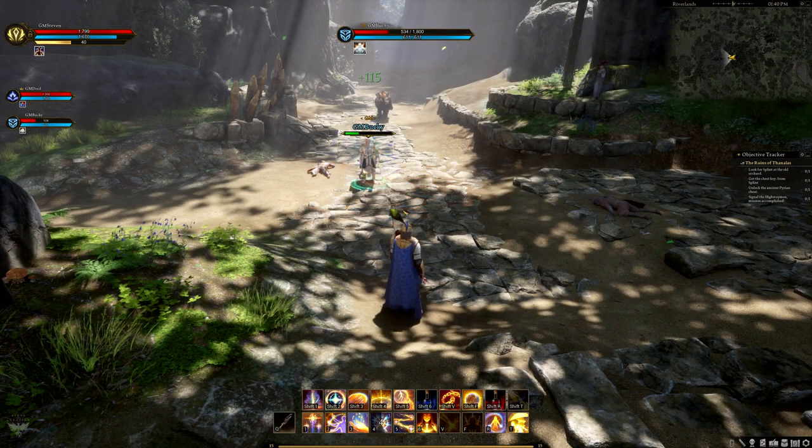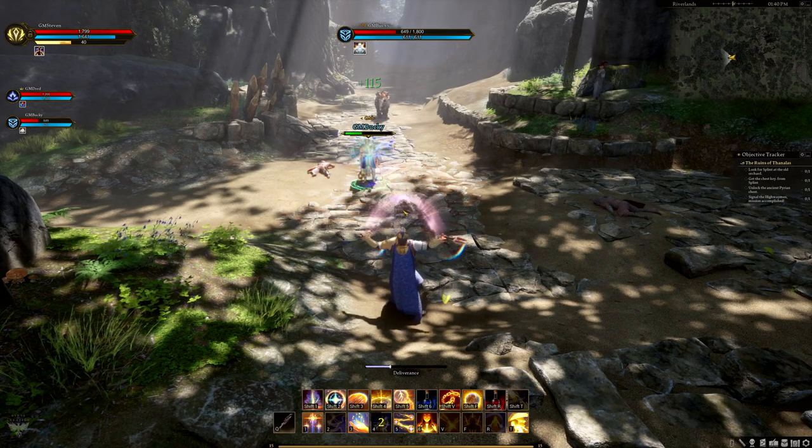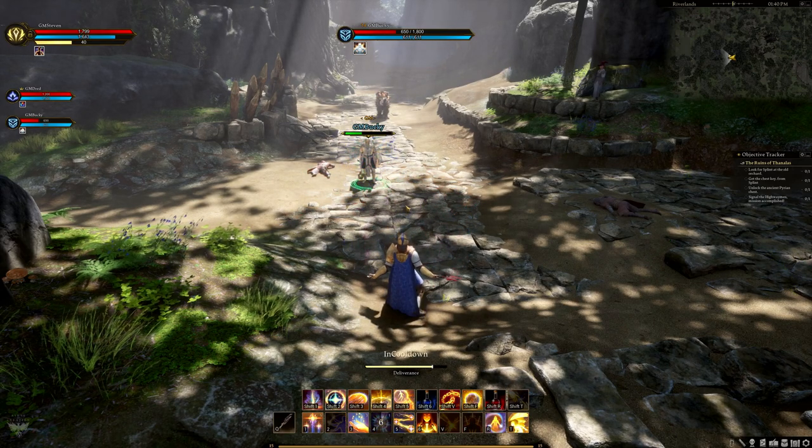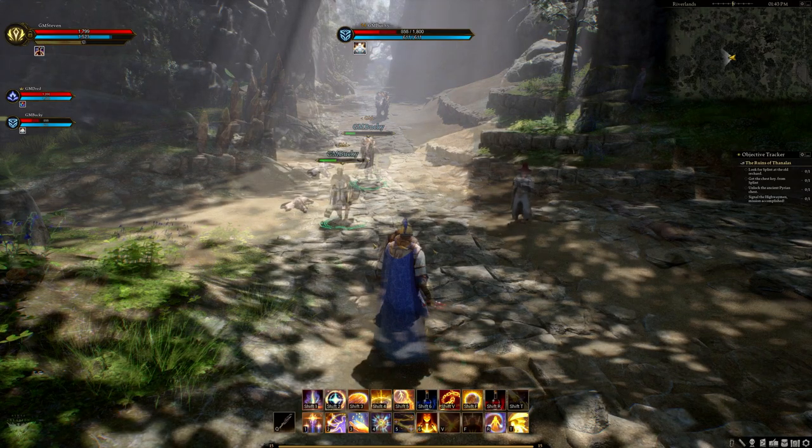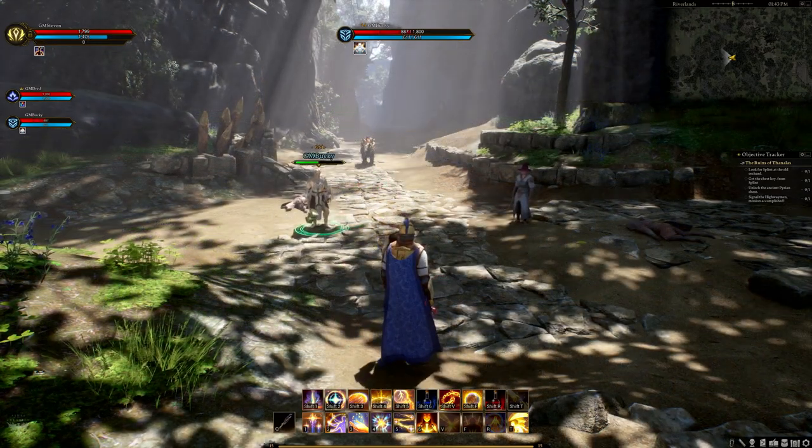The fourth ability was Flash Cure, costing 30 mana. It's an instant heal with multiple charges and can be used during other abilities, such as Deliverance, creating some nice synergy.